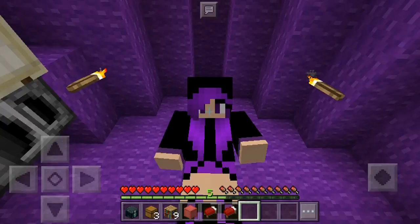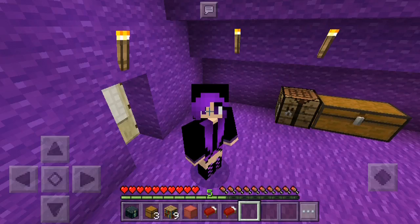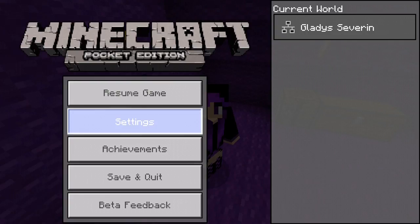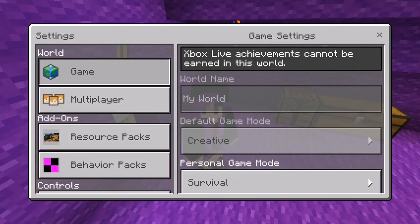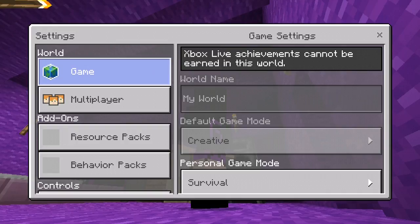Hi guys, I'm back today. I'm using my own Gladys skin because on my back there's a letter G. I will show you guys — I cannot really tell but I think I can see it there. You guys can see my back, there's a letter G.